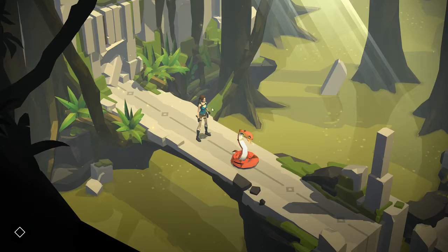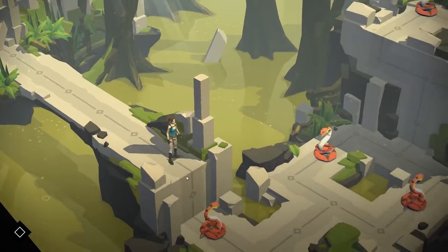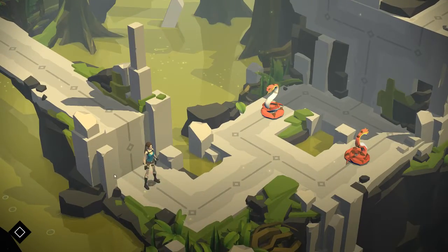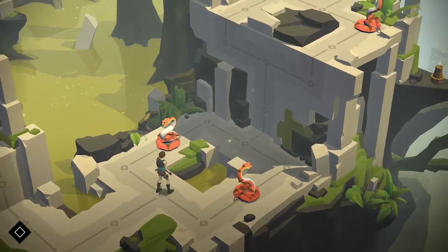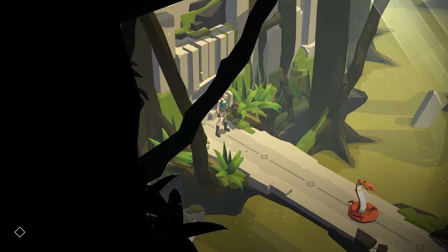Obviously the snake's facing away, so right now we can shoot him and kill him. This one's still not facing us, so we can jump over it — we get a nice little cool action scene, a little badass Tomb Raider action going on. And this one's watching us, so I'll show you what happens — he bites you, you go down. So we don't want to go in front of a snake who's looking at us.